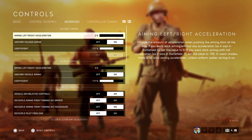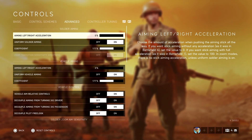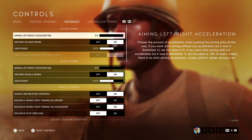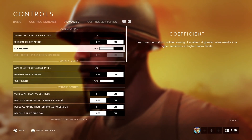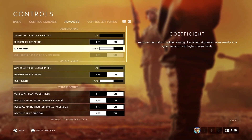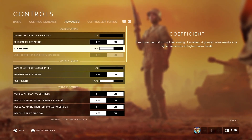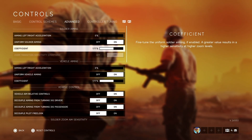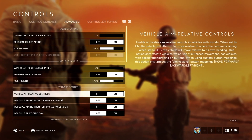Under Advanced, for soldier aiming: set aiming left/right acceleration to zero — this helped my aim a ton. For the coefficient, I keep it at 177. This gives higher sensitivity at zoom levels and is the best standard setting to use.